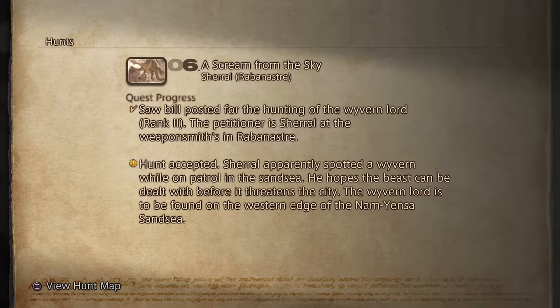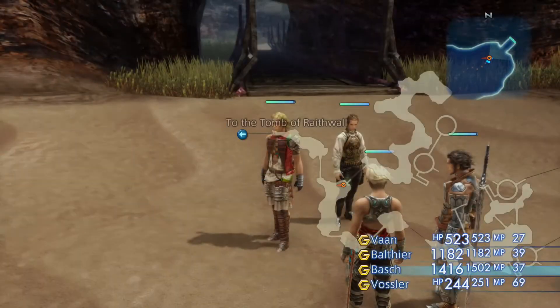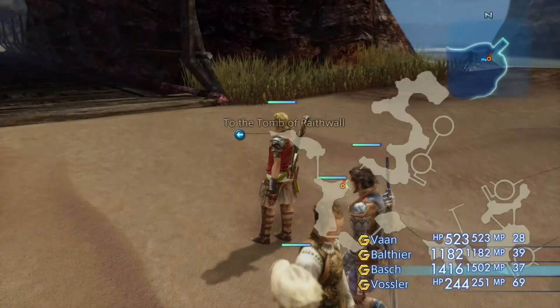A couple of things to mention then. In order to farm the Wyvern Wing early in the game, you're going to want to pick up this hunt here, A Scream from the Sky, which is for the Mark Wyvern Lord. You can just pick this up in Rabanastre off the Hunt Notice Board, and then pop into the weapon shop in Rabanastre where the guard is — it's a soldier — and that is the petitioner you'll want to speak to before making your way over to the Nam-Yenza Sanseam.